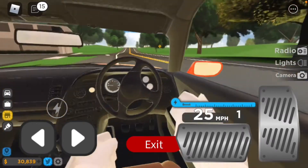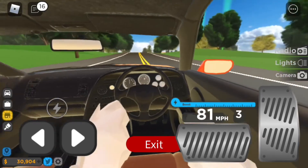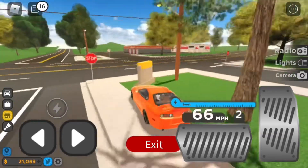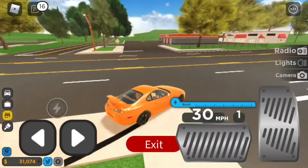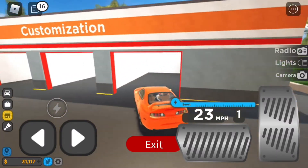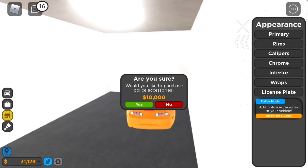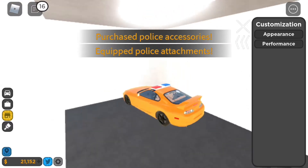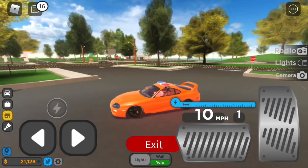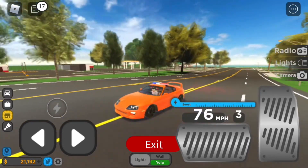Let's say I wanted to put something on my Supra. Let's go to the customization shop. This does require the police pass. Go down, unlock this for 10 grand. And look, now we have police sirens. Now we can chase people not only in the police car, but in every car.